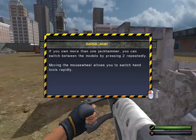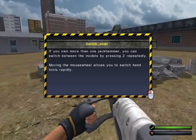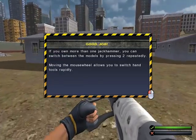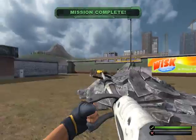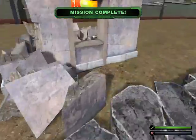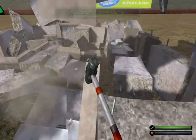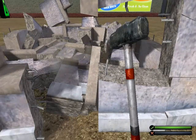If you own more than one jackhammer, you can switch between the models by pressing 2 repeatedly. Moving your mouse will allow you to switch hand tools rapidly. I received 1,000 experience points.